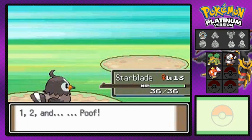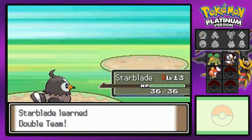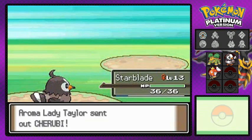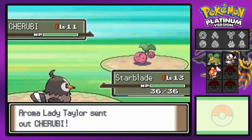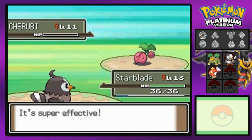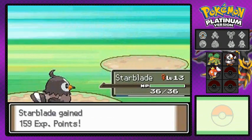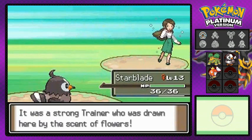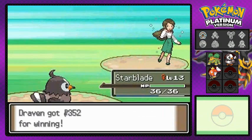Double Team learned. She's coming out with a Cherubi - basically cherries that look like a Pokemon. Cherubi defeated! Experience points all around, and Starblade is growing quickly - very good.